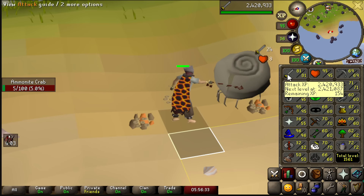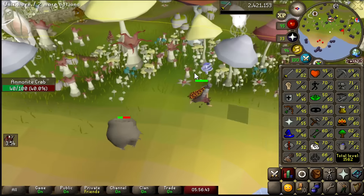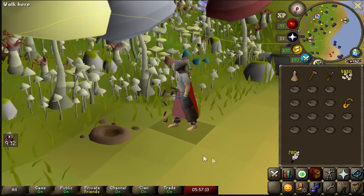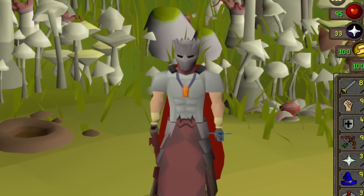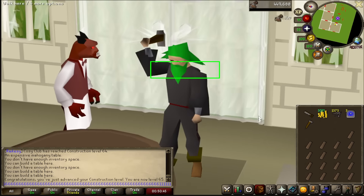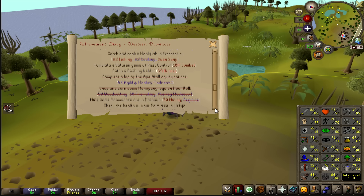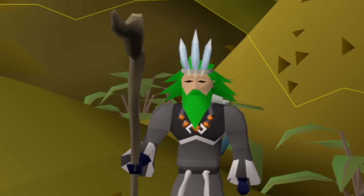This is the final level in Attack that I'm ever going to get on this account, taking us to 82, which means we are going to be able to wield the Osmumten's Fang. So when I eventually go to Tombs of Amascut, I can now wield the weapon. That also puts us only one level away from 100 combat, which is one of the requirements for the Hard Western Provinces diary. That's going to unlock the Crystal Halberd and Elite Void. Currently I have 125 on the bow already, so we're almost halfway. I'm glad we've got that one knocked out of the way.